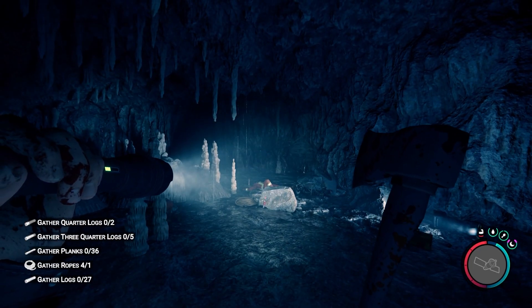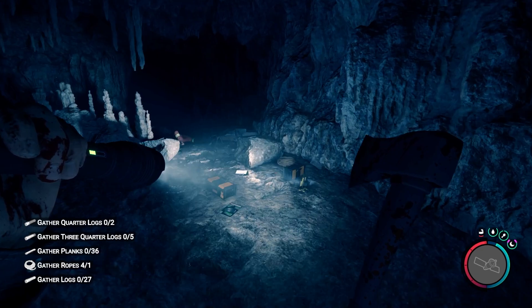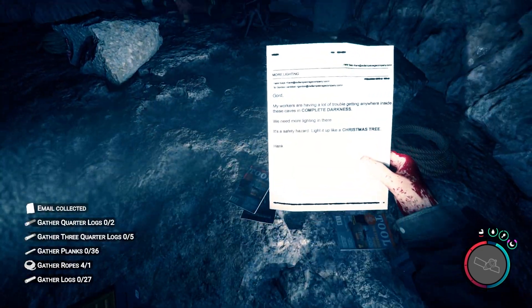In the next room, you're going to see some more difficult enemies, and on the right-hand side, make sure to grab the email for lore implications.